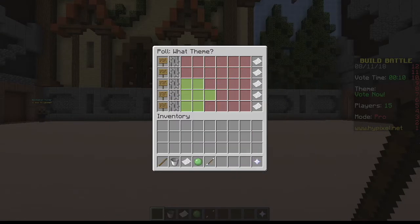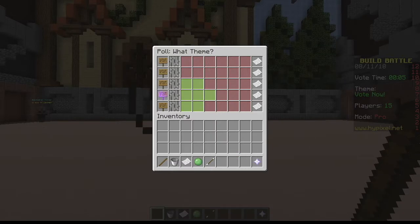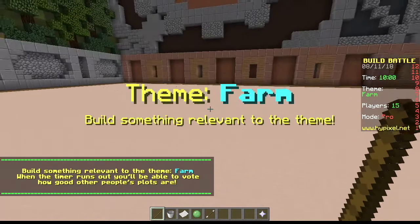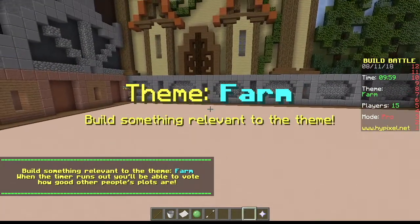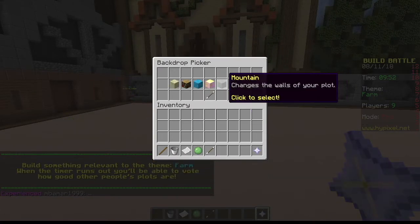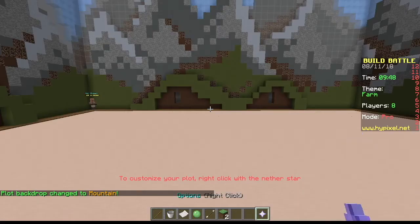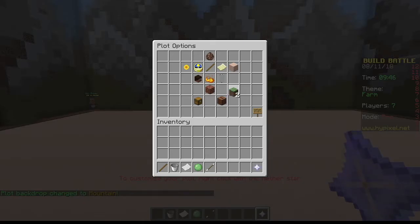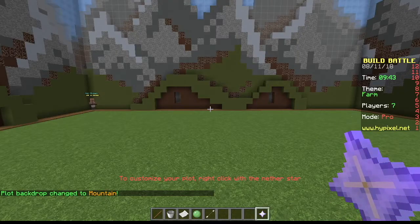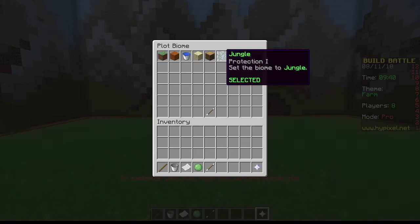I think for this time I want to do Farm because I've been thinking that I'm going to build an apple and orange farm, something like that, an orchard. So, let's change the backdrop to mountains and let's change the plot to grass because we are going to build an orchard, specifically an apple and orange orchard.